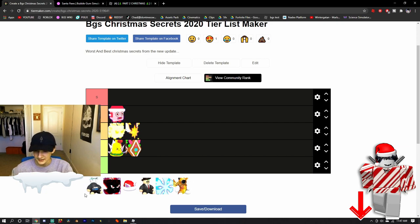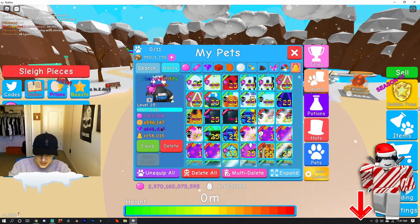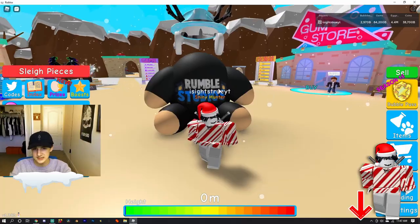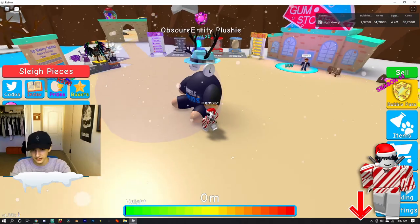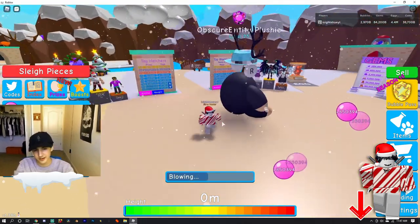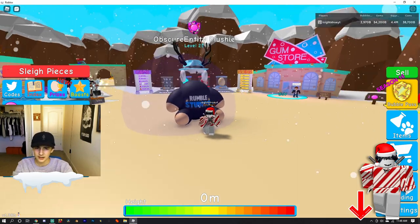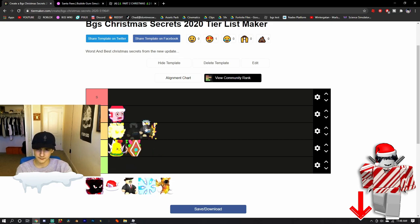The next thing we have is the Obscure Entity Plushie. I actually have one of these. I checked it out with someone else's before but haven't looked at my own. I know the Mythic one is like T-Posy so that's really sick. The plushie is okay — there's nothing too special about it. I used to really like the Silently one, but I've come to like this one a bit more. I think this one is going in B tier, along with the Morning Star and the Archangel.